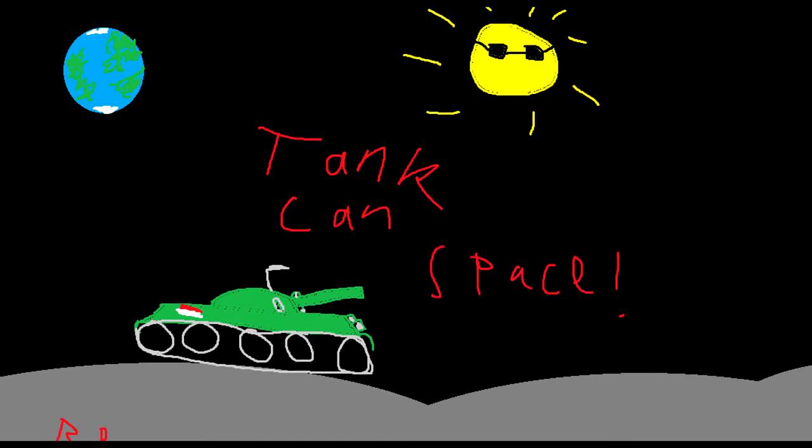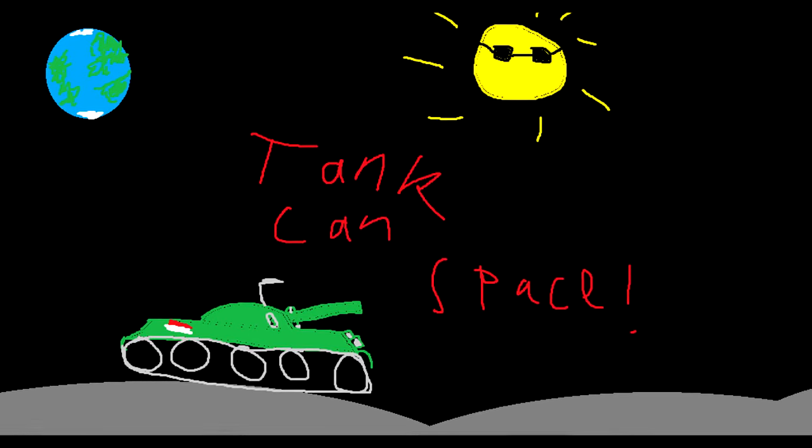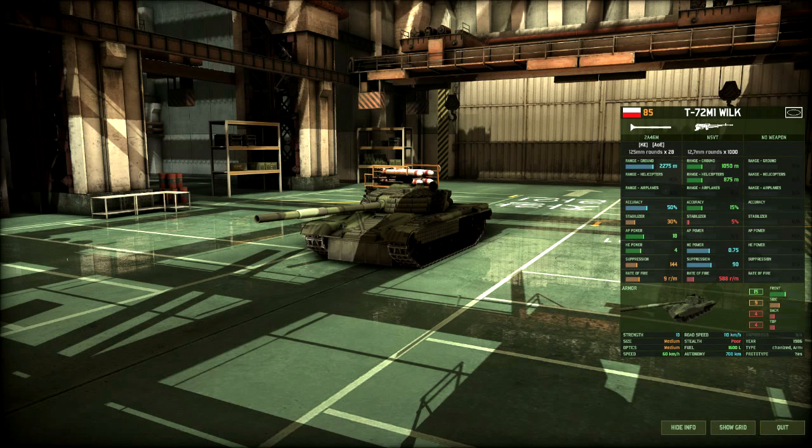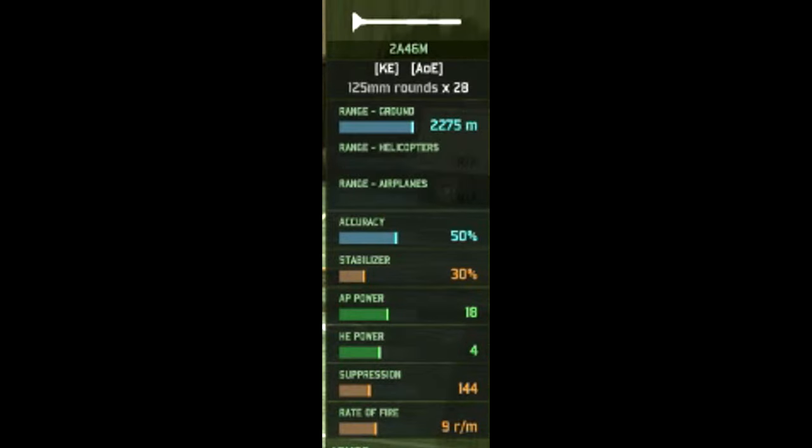All these upgrades ended up leading to the PT-91 Twardy tank, which is the T-72 that Poland uses today. In-game, the T-72 M1 Rilk is an 85-point Polish tank with two weapons available. The first weapon is the 2A46M 125mm cannon with 28 rounds, a range of 2275m, 50% accuracy, 30% while moving, 18 AP, 4 HE, and a rate of fire of 9 rounds a minute.